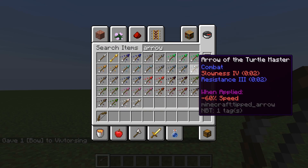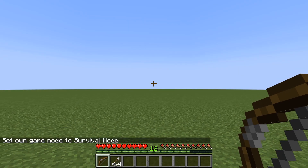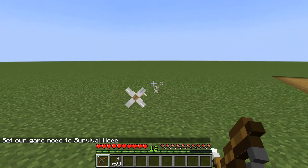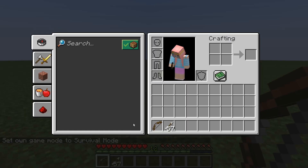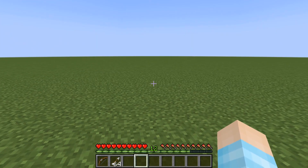So if I get myself some arrows and go into survival and then I start shooting all of these arrows, the durability never goes down. So it's basically unbreaking.